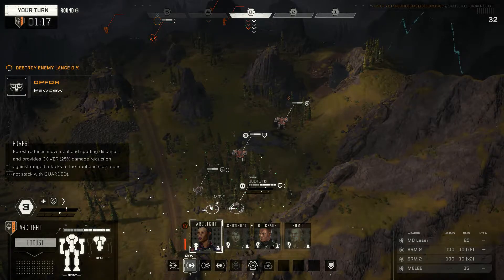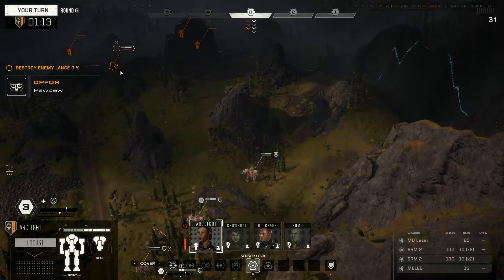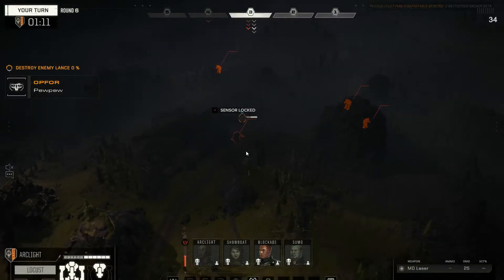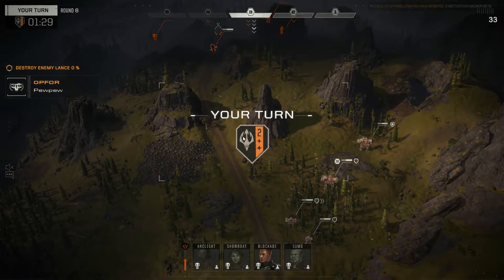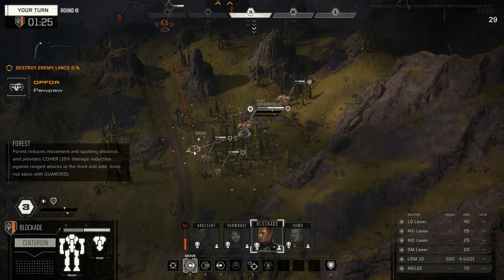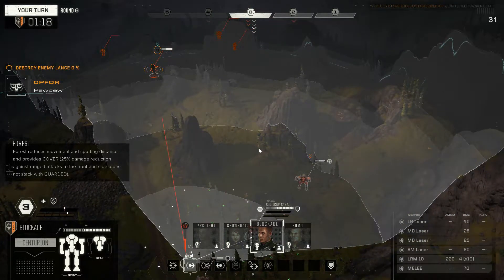So let me view here. We'll shred off the evasion on this guy. I'd probably like to have Blockade in the trees, which I don't think I can quite make. I don't think the trees can shoot down here. From here — what do we get? A large laser and the LRMs. I'm down for that — we still get to keep the trees.